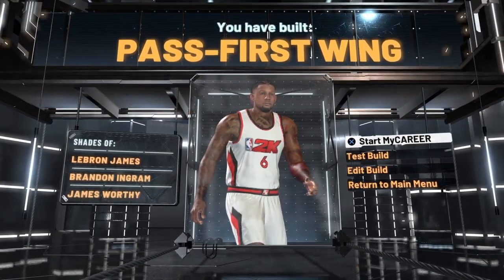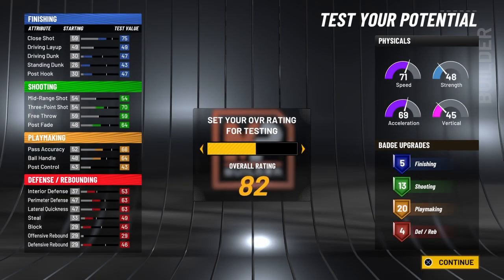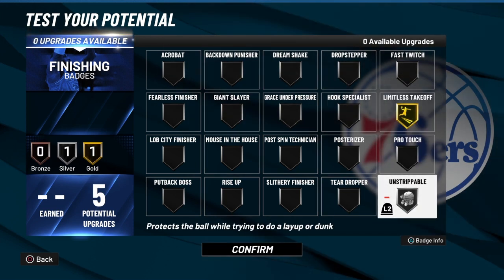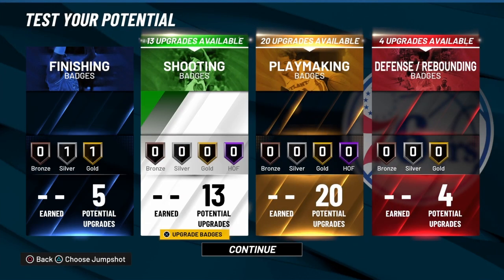What I'm going to do is test this build — I'm just going to show you guys why I placed the badges if I was to use this build. Now we're going to go up — we've got five. Being the fact that this build is fast and it's going to beat a lot of people off the dribble, I'm going to take Limitless Takeoff on gold. I want him to jump from a distance as much as possible.